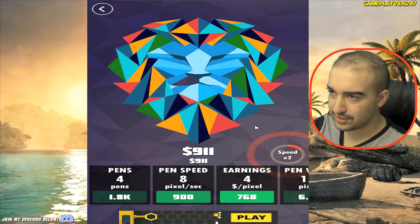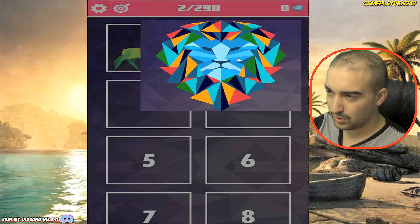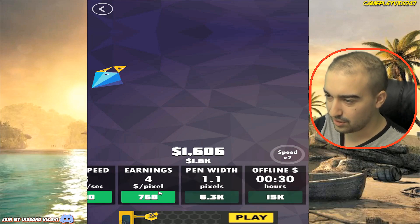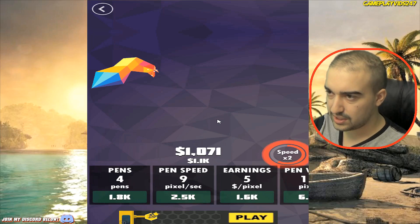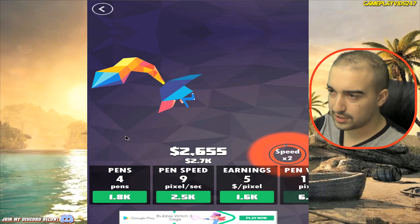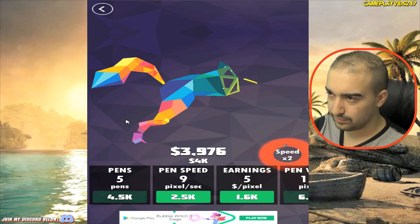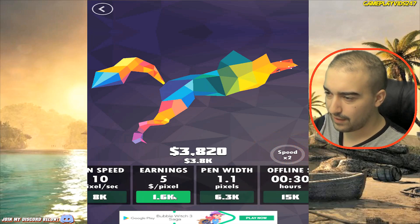We now have four pens on the screen. Collect 2.3k — I don't want to watch an ad just yet. We have our third artwork now, and we're already on $1,000. We're progressing nicely. Earnings $5 a pixel. Just upgraded the pen speed there. Is this going to be a little fox? Now five pens. 10 pen speed, $3,500 already, earnings now $6 a pixel.